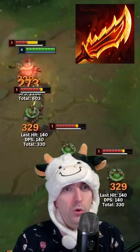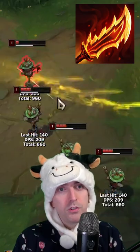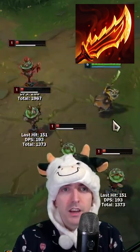Rageblade converts your critical into on-hit damage, which is now applied on your Q. It also gives you more double strikes and more E damage because of those double strikes and the extra application of phantom hit.